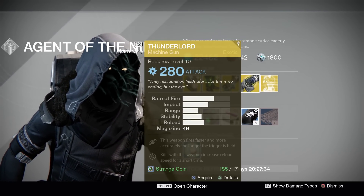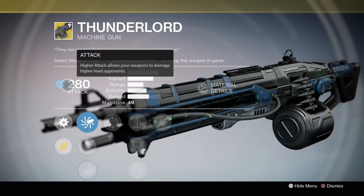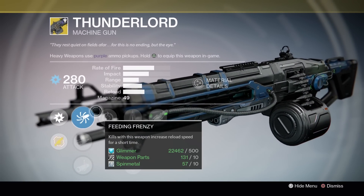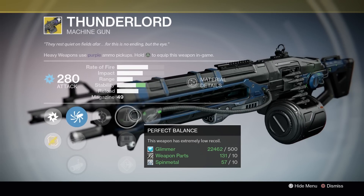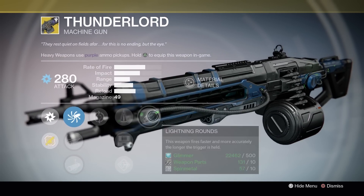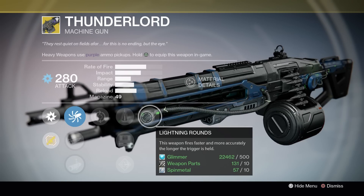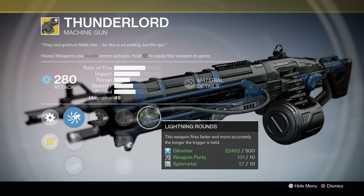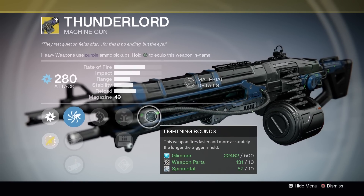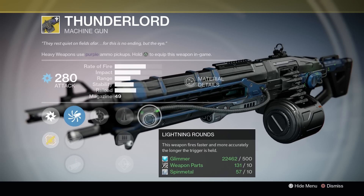Moving on to the Thunderlord — it's been a while since Xur sold this. This is Arc damage, and it has Feeding Frenzy, Perfect Balance, Field Scout, Flared Magwell, and Lightning Rounds. The Lightning Rounds perk means this weapon fires faster and more accurately the longer the trigger is held — a pretty unique perk. There are other perks on machine guns that are kind of similar, but it's pretty nice to have.